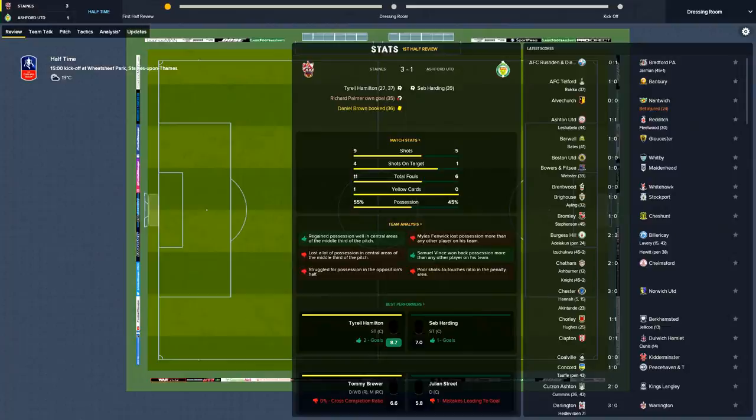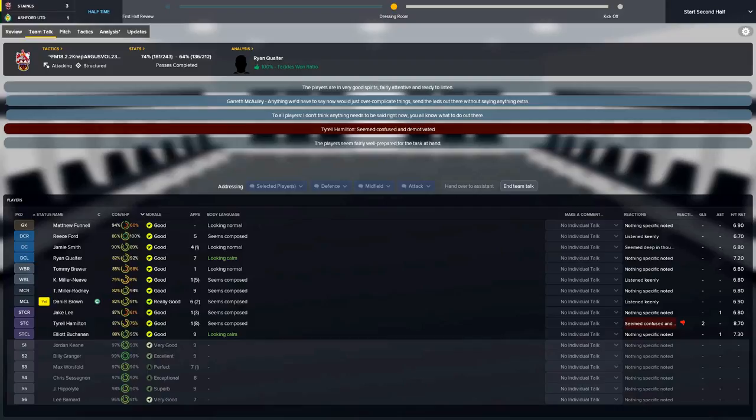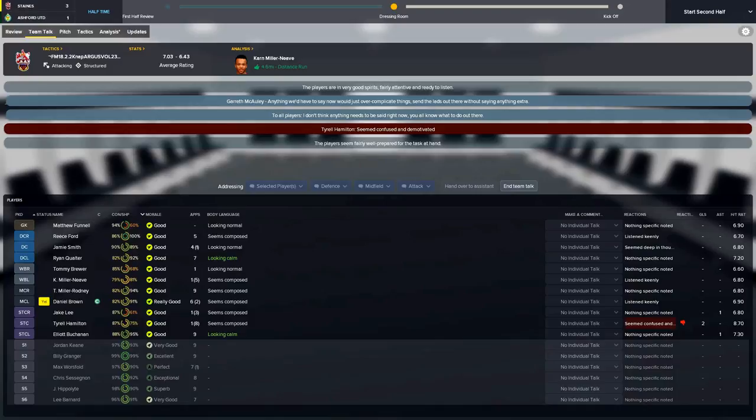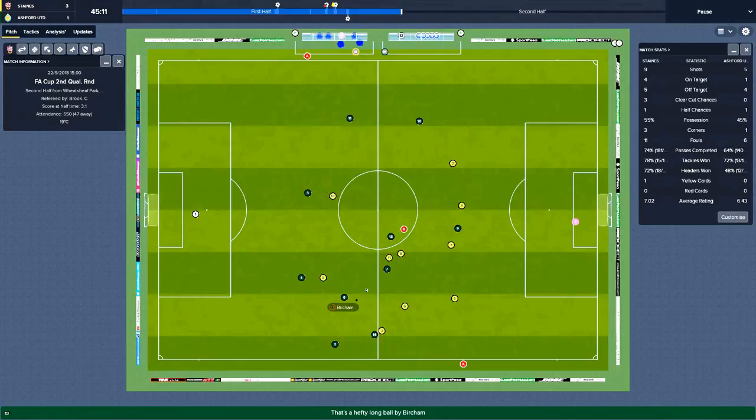Hamilton seems confused and demotivated. The assistant manager says anything we say will just over complicate things, so he's told them they all know what to do. Apparently my poacher also seems confused and demotivated — work that out. It's pretty obvious — we're 3-1 up and he's already scored. I don't know what he's confused about.